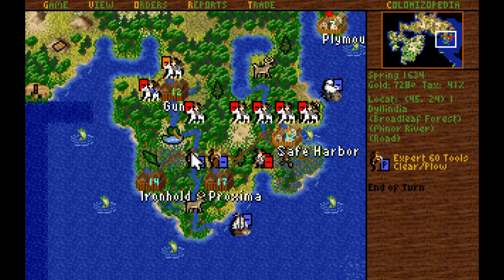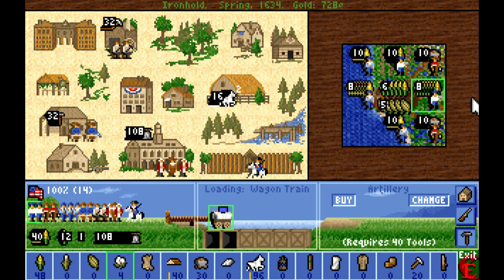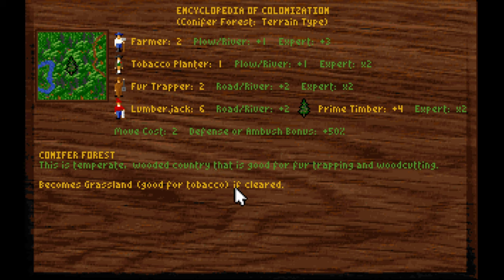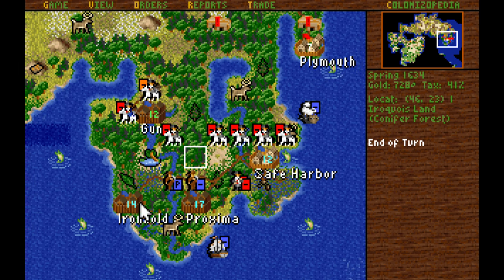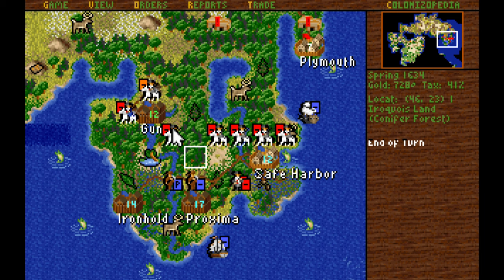We're chopping down the forest on this river to turn it into a prairie for food and/or cotton production. This pioneer I'm sending over to road the square here, and I'll consider chopping that forest, but I think I'll leave it for lumber production eventually. We are planning to eventually establish musket production here once we have more gunsmiths.